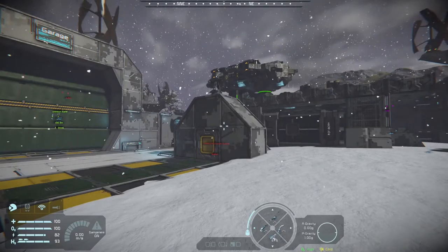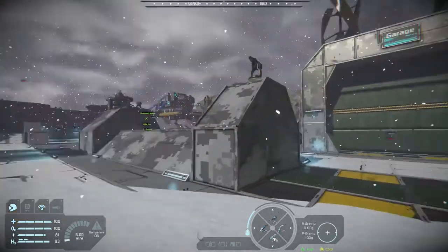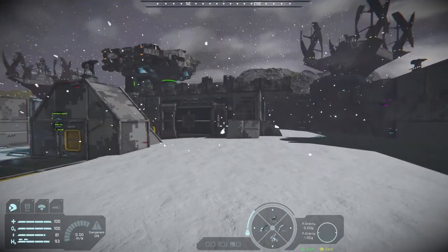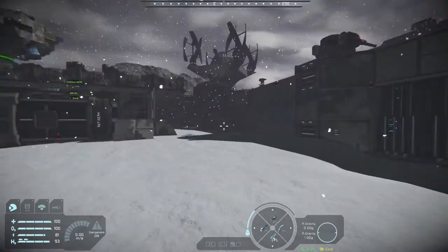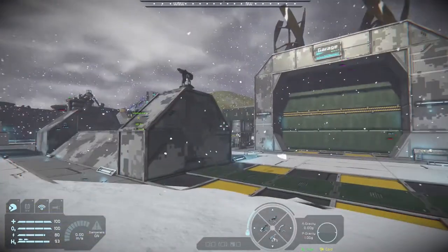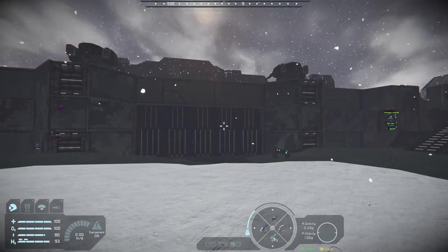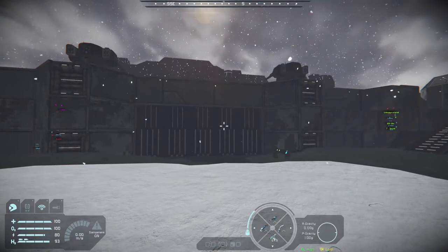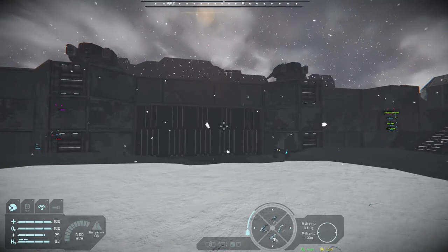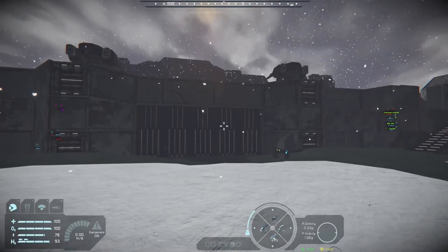There is a Parallax base over there we're eventually going to destroy. That is a target of interest I want to take out, but not right now - I don't think I have the resources. They have a big presence setting up, and we're going to have to deal with that eventually. So while everything finishes here, we're going to take the Corvette out scouting and look for something to salvage - a hostile faction we can take out.